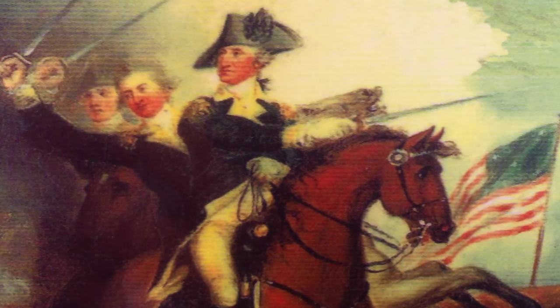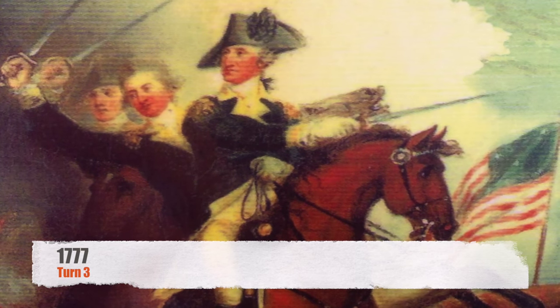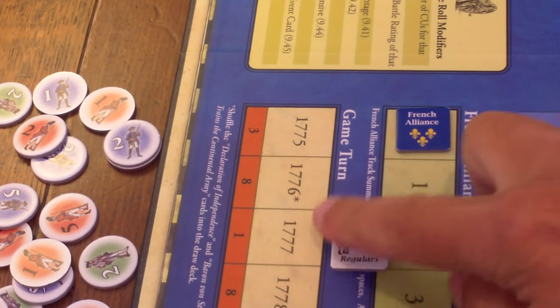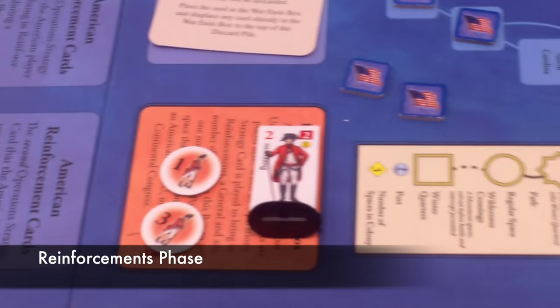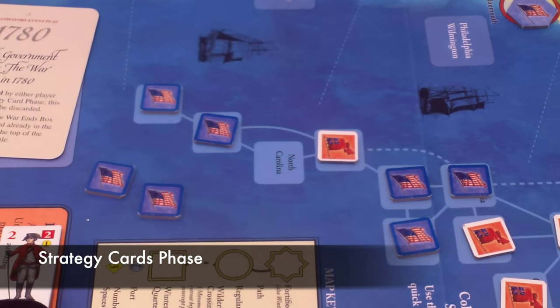Hello, welcome to the Counterattack playthrough series. We are starting turn three of Washington's War, 1776. Let's see what's going on. As I said it was 1776, British get one reinforcement in the reinforcement phase, so go ahead and add that to the three already there. Then the strategy card phase.